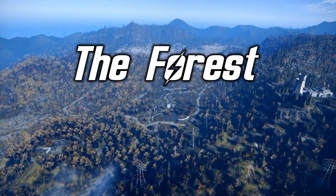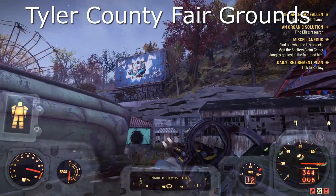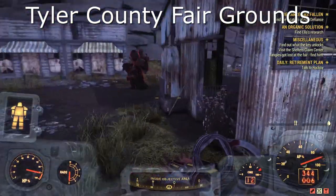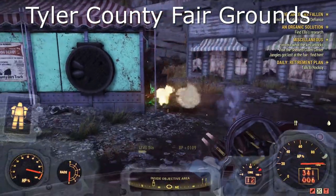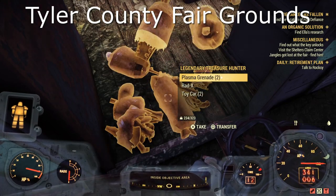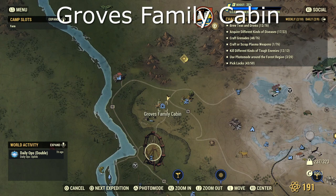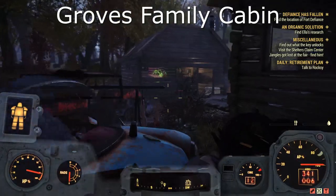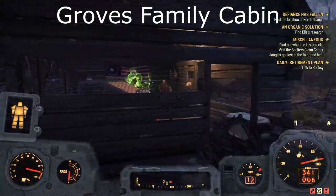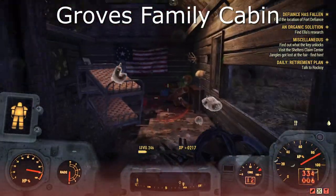On to the Forest. First we want to go to the Tyler County Fairgrounds. This is quite a big place so you do have to take your time and look around — there's normally more than one here as well. Next up we've got the Grooves Family Cabin. This is another straightforward one, another small area.